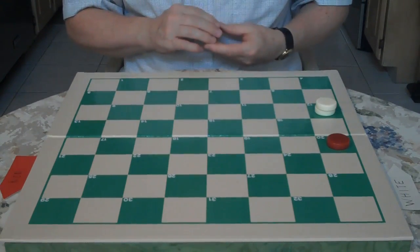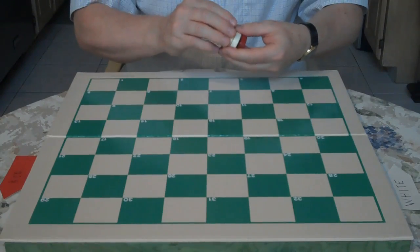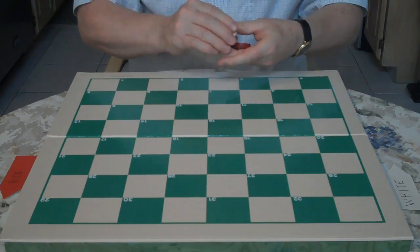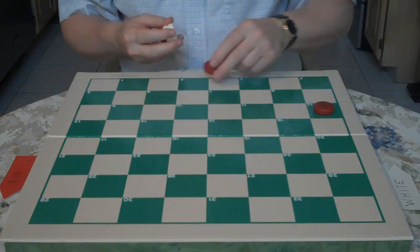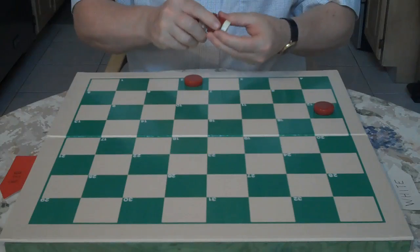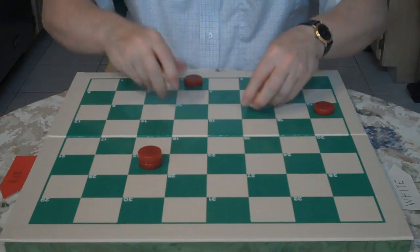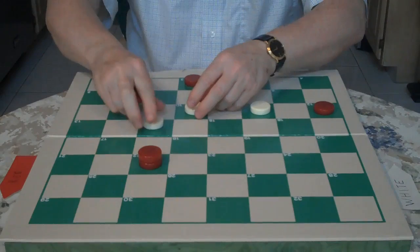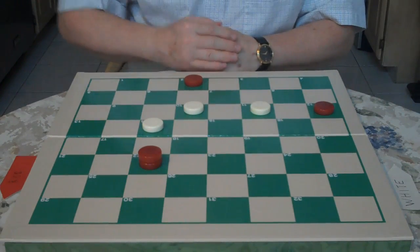Otherwise he would lose if he played the other move. The second example is by Mr. Robert Martens. It's also white to play and draw.